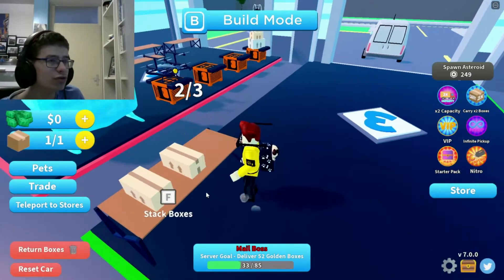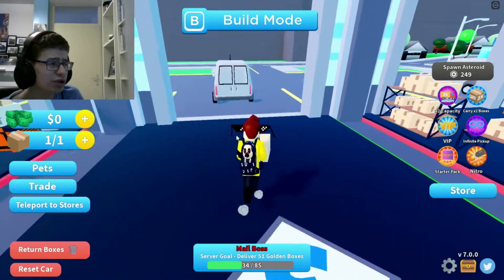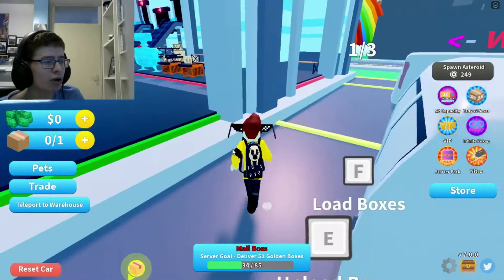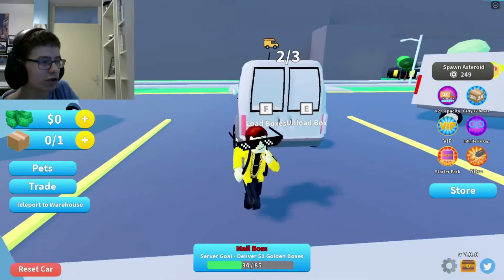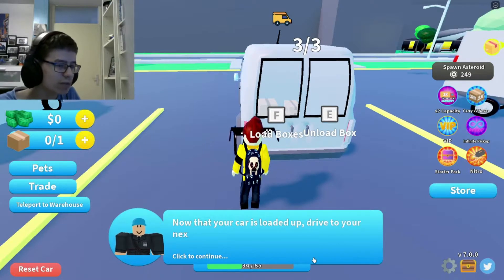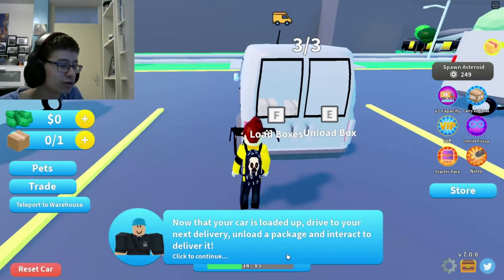I assume we have to pick up boxes and get them in this truck. Load box — okay, that's the second one, and that's the third one. Now that your car is loaded up, drive to your next delivery. Unload the package and interact to deliver it.